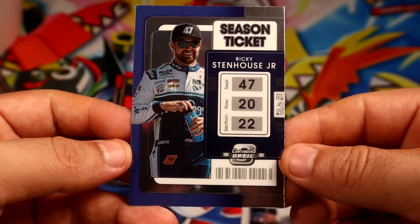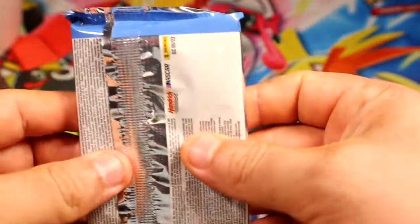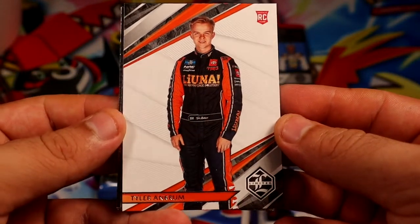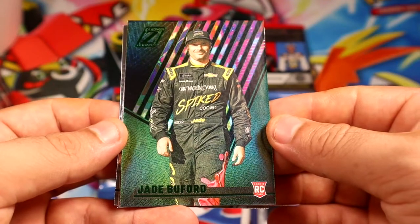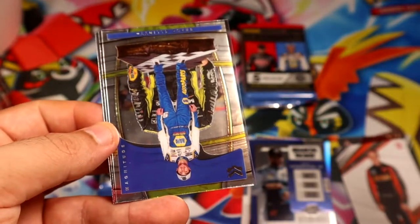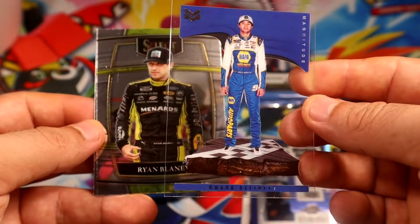We have a Phoenix Dylan — this looks like one of the bronzes. And then we have a Season Ticket Stenhouse Junior. Looks like this might be the relic, so unfortunately we got a relic. There is possibly still a relic autograph — you never know. We have a rocky card of Crumb, a green rocky Boufford, and this is Zenith — pretty cool. We have a clear Elliott.